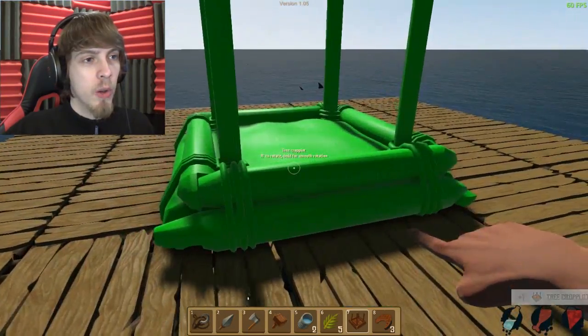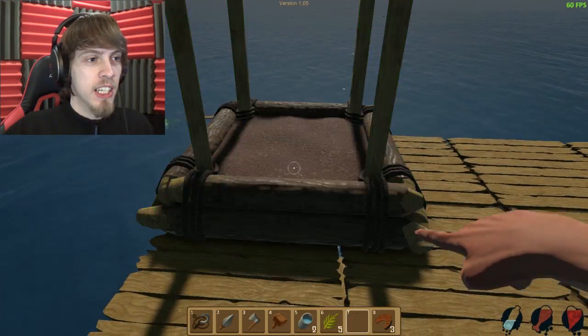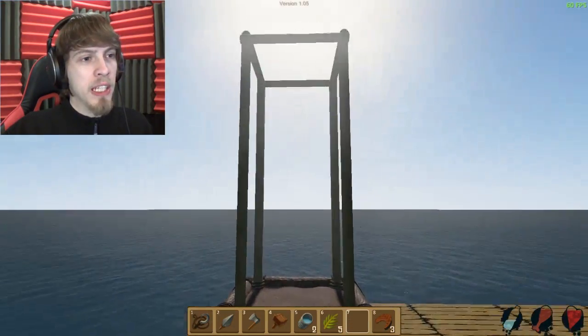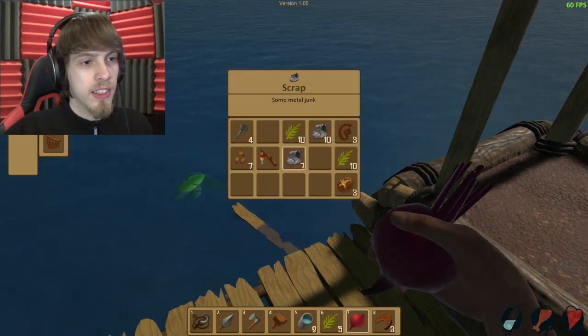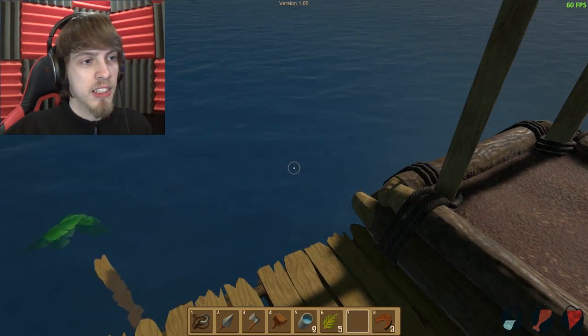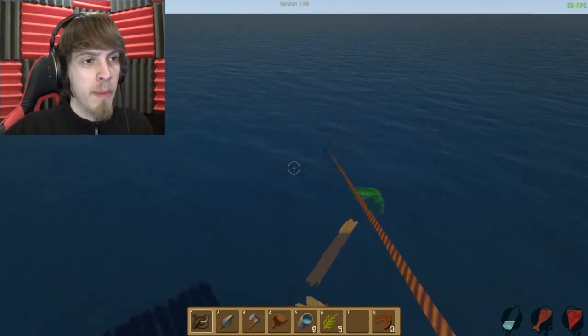Here we go. Holy shit, it's huge. Okay, it has to be on one of these things. Look, it's like a little piece of heaven. Now, what do I do with it? Do I put, like, things in it? Do I need a seed? Wasn't very clear on the instructions here when I made it.